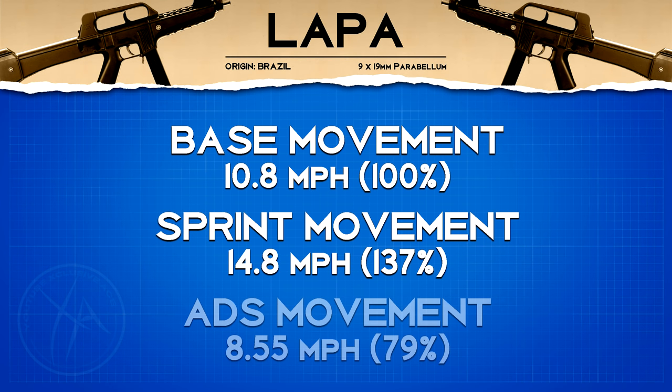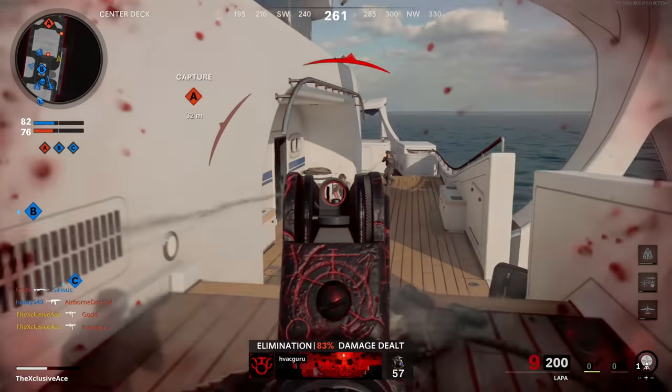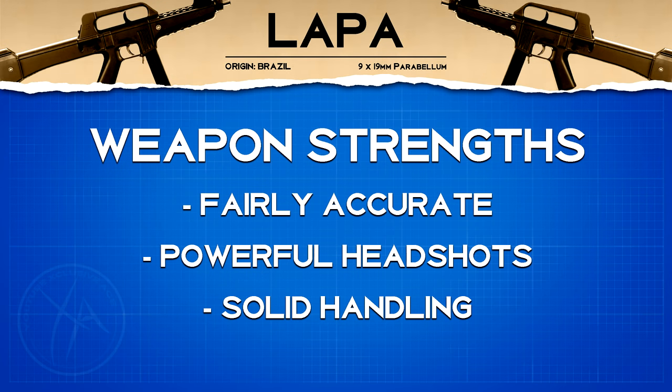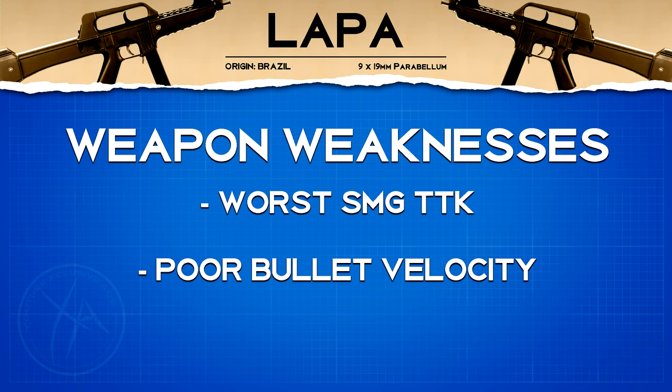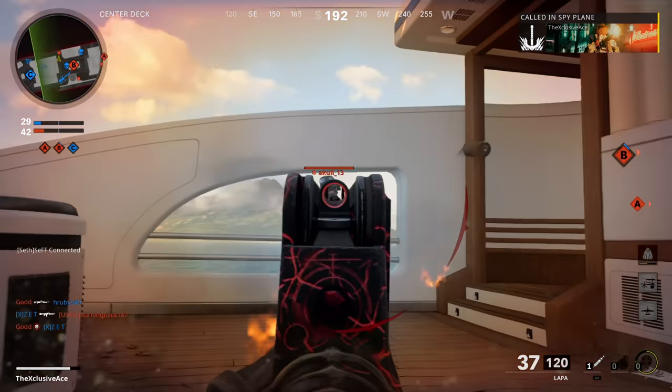Movement speeds are all standard for an SMG with no surprises. Looking at overall weapon strengths, the Lappa is fairly accurate for an SMG and can challenge people at decent ranges due to this accuracy. It also has powerful headshots — even with no attachments, mixing in just one headshot in most situations will help you. It also has really solid handling stats. However, its weaknesses are the worst TTK in the SMG category by a noticeable margin, and poor bullet velocity makes it hard to hit moving targets at longer ranges.